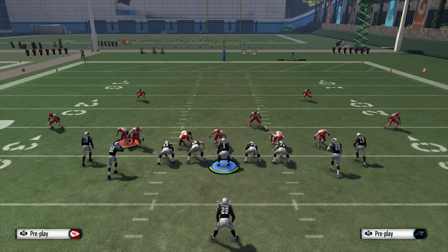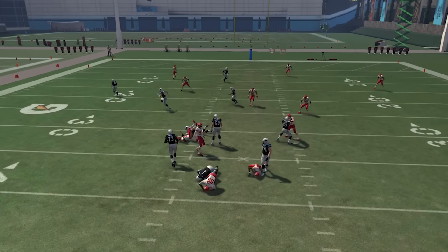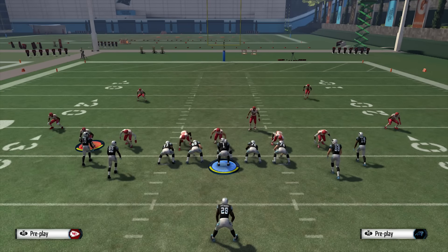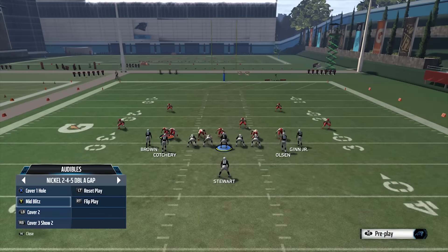This is the Kranzmel here, and today we're gonna learn how to stop nano blitzes. It's one of the biggest things you'll see on defense in head-to-head online, and it really pisses me off. Nano blitzes come in instantly before you even finish your drop back and sack you. There's almost nothing you can do about it — but there is, and I'm gonna teach you how to stop it. There's a couple of different ways, but first I want to break down what a nano blitz actually is.